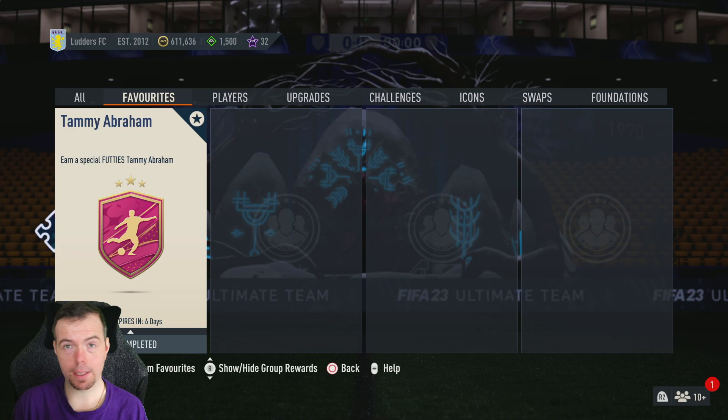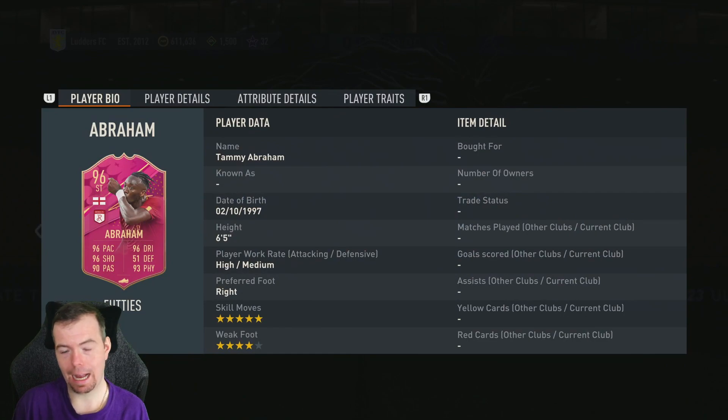Today we have Footies Tammy Abraham. It's a shame it's not a premium card, but the card looks absolutely juiced: 96 overall striker, 96 pace, 96 shooting, 90 passing, 96 dribbling, 51 defending, 93 physicality. Six-star, high five-star skill moves, high medium work rates, right footed, four-star, five-star — it's a shame it's not five-star weak foot.